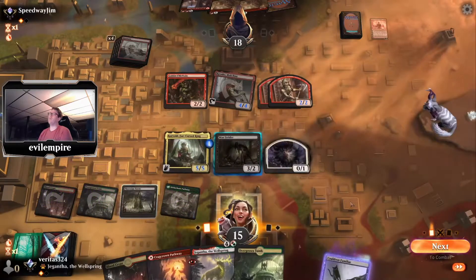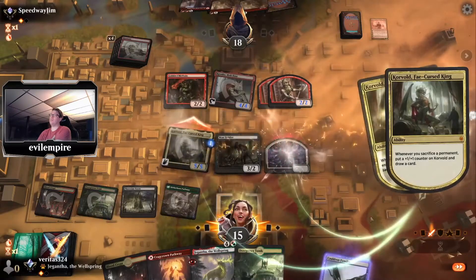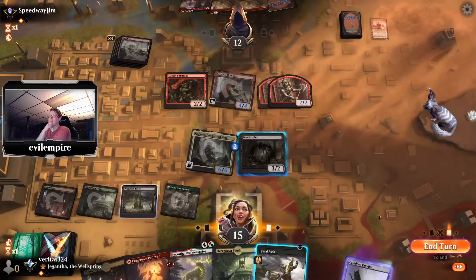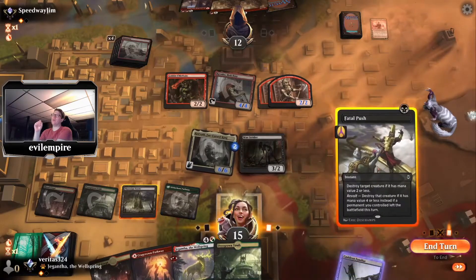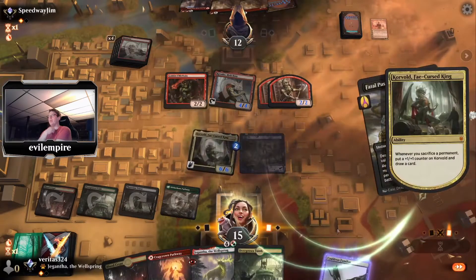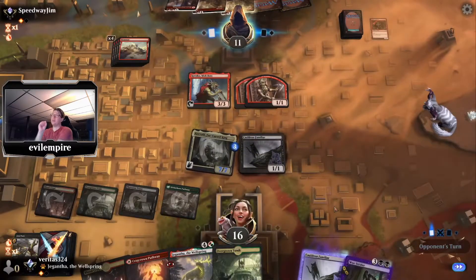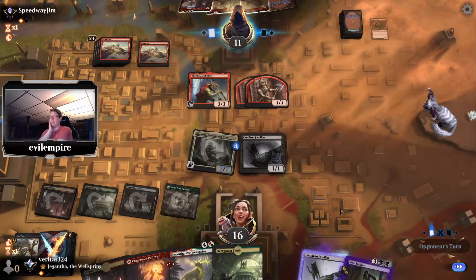We've got Woe Strider. During combat we'll sacrifice the Goat token, get a token, draw a card. We made a slight mistake — if we're going to sacrifice the Woe Strider we might want to do it at instant speed to get the extra counter on Corvold. Kill the Chieftain as opposed to Krenko — Chieftain represents more power on the attacking end next turn. Corvold's now very far out of range and we never got punished. This deck bails me out constantly.